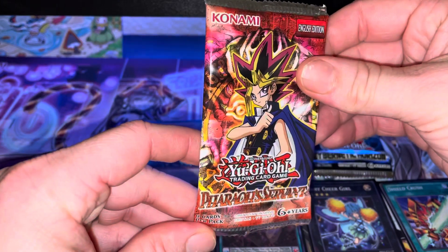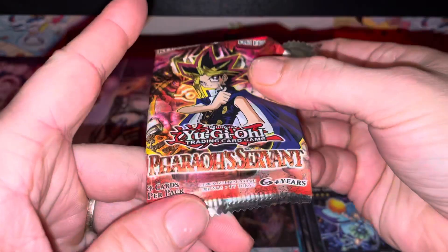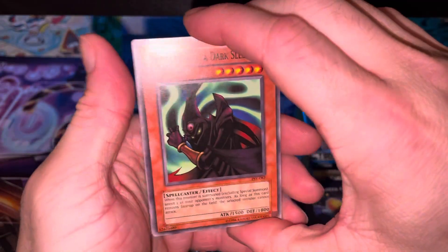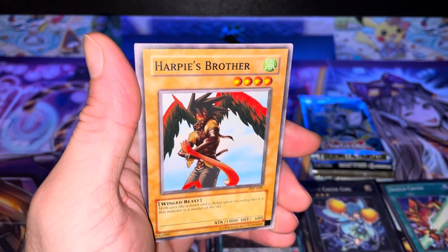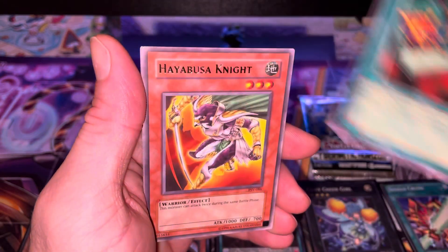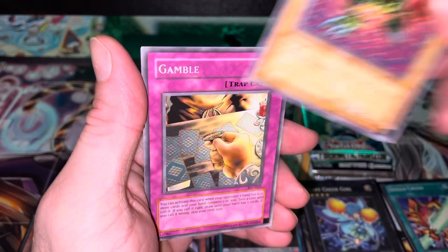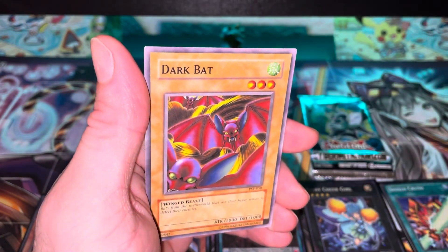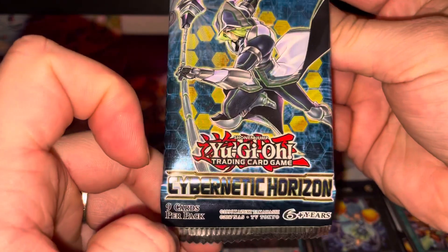Alright, on to the Pharaoh's Servant — nine cards per pack. It doesn't necessarily say first edition, so we'll see what it says on the front. No first edition markings. Invitation to a Dark Sleep, Dark Fire Soldier, Harpy's Brother, Seven Completed, Hayabusa Knight, Thousand Eyes Idol, Three-Headed Geido, Gamble, and Dark Bat. Nothing too exciting in that pack — Hayabusa Knight is just uncommon with the shiny gold lettering. That was the first pack I haven't gotten anything from; I'm very surprised.